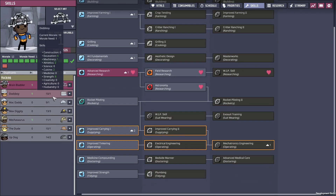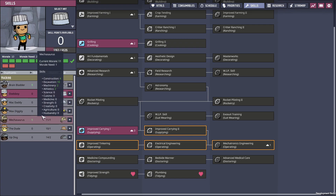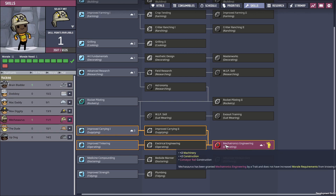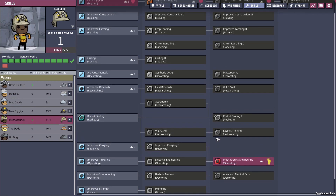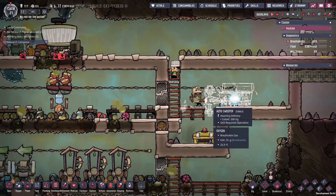Thinking about who's our best skilled dupe — max diggity might be the best, but everyone here has two skill points at most. Even brain bladder here has two points. Everyone's only got two points, except Mechasaurus who technically has five points. We've got this way ahead of schedule, which lets us get straight into automation — put down an auto sweeper. The ability to store food in this little vacuum section is going to be so handy.